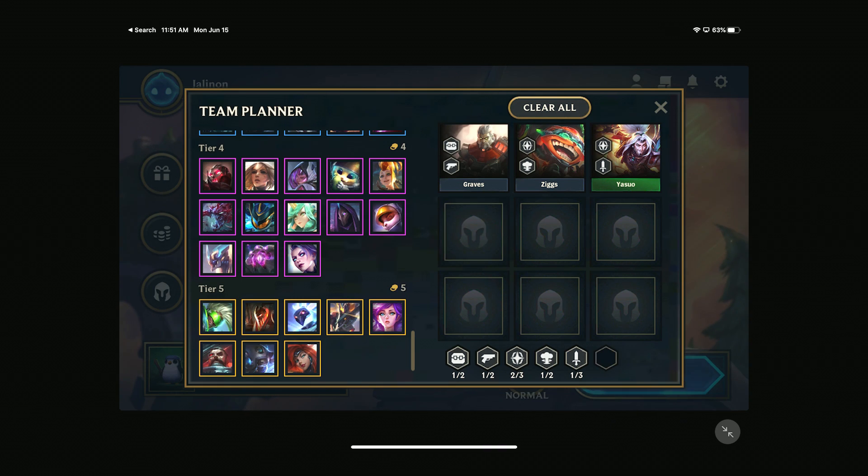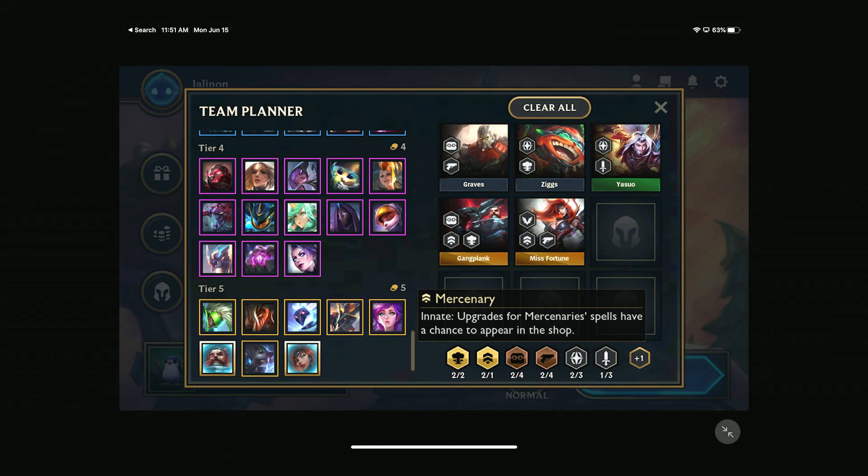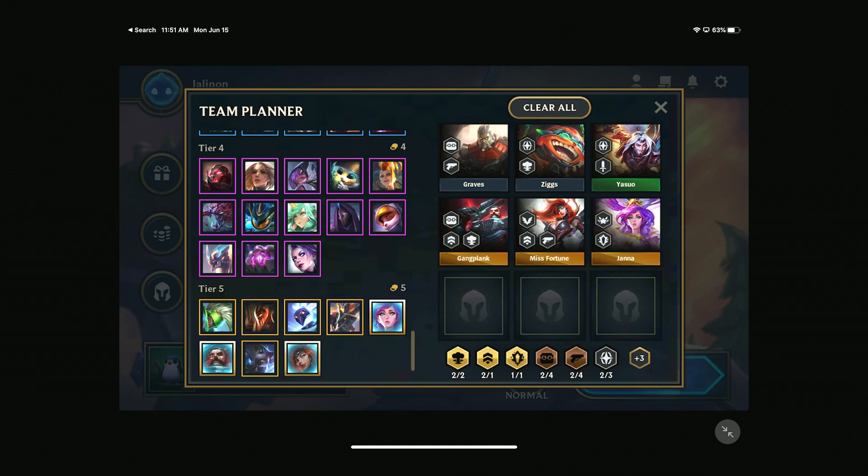Gangplank is good, and Misfortune is also good — I think they both count as mercenaries. Aurelion Sol is interesting because he just does his own thing, goes around the whole map as a spaceship. He just releases little fighter pilots from his carrier ship bay — pretty fun.